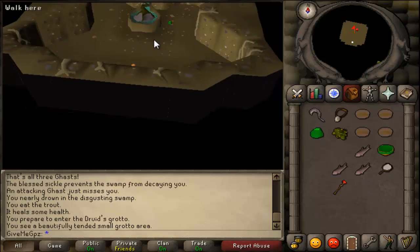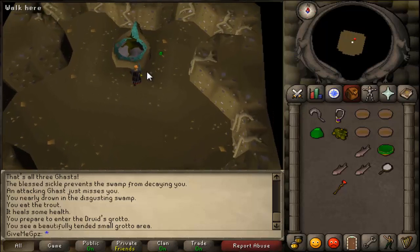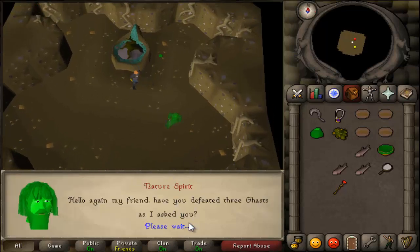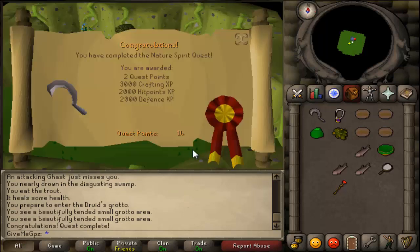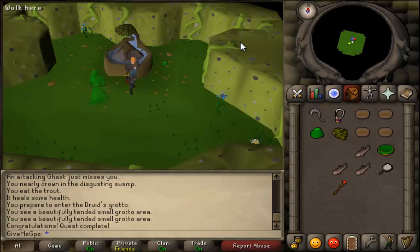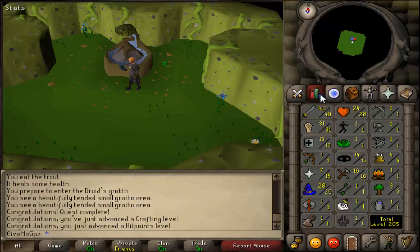I thought let's do Nature Spirit and Priest in Peril and get my defense to 20. I did Nature Spirit, as you can see on screen now — just finishing it off — and this got me to 13 defense. After that I wasn't really sure what to do, whether to do Fremennik Trials or just train 20 defense straight.